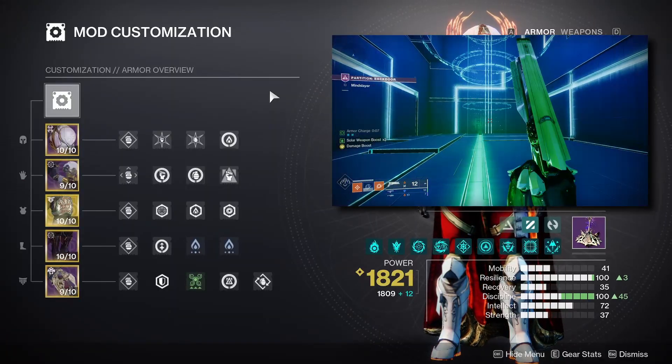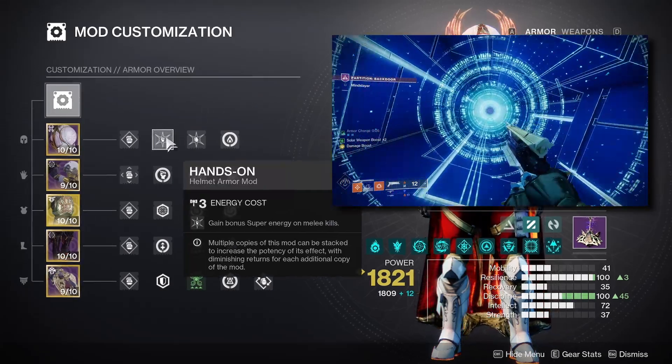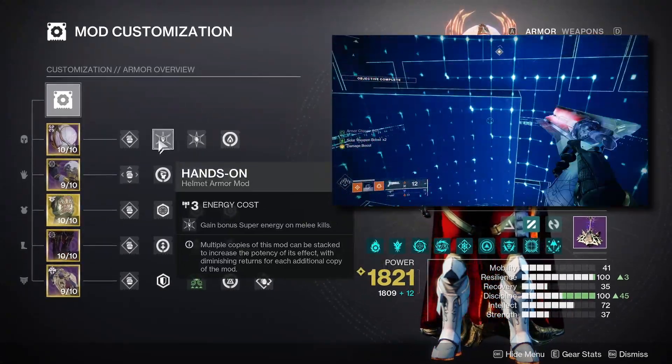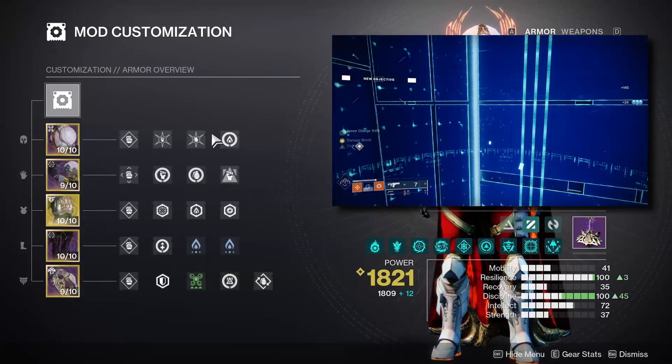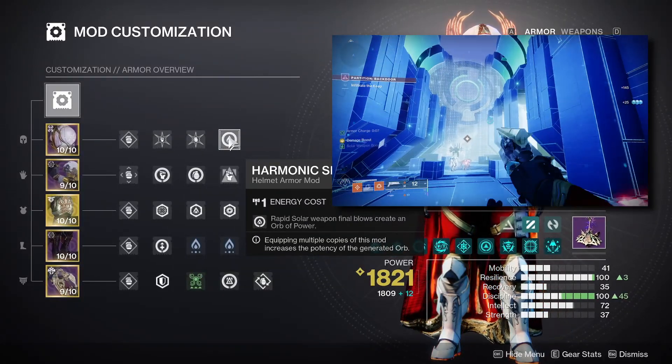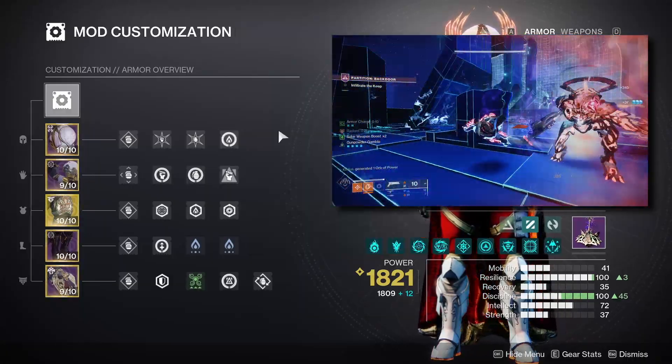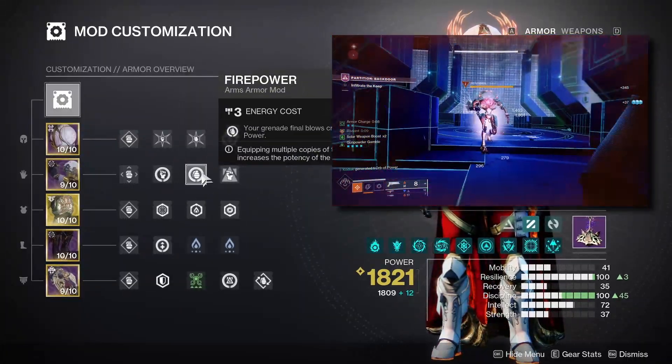Getting into the armor and mods: for the helmet I'm using Hands-On and Ashes to Assets, to increase super energy from melee kills and grenade kills respectively. On top of this I'm pairing a Harmonic Siphon, so any solar weapon kill will periodically generate an orb of power.